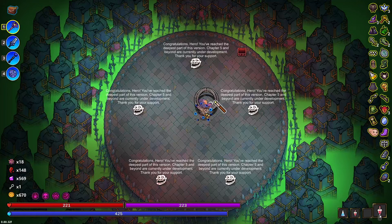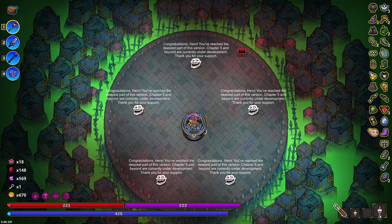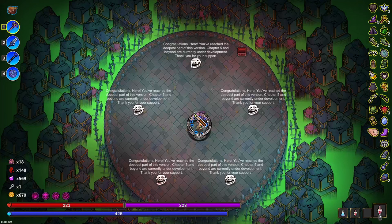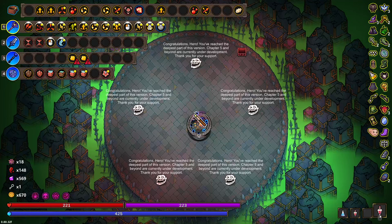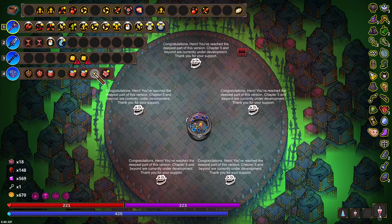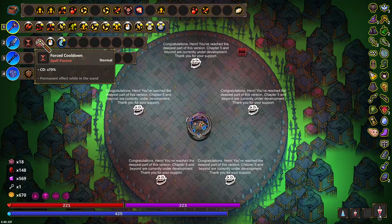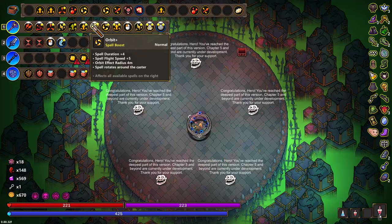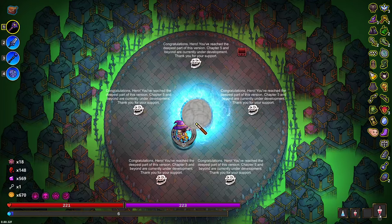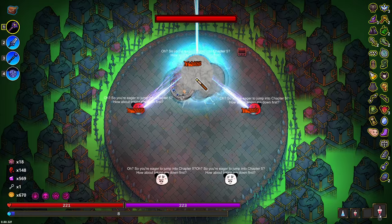Display enemy HP bars — maybe that's actually helpful for this one fight. Congratulations Hero, you've reached the deepest part of this version. Chapter 5 and beyond are currently under development — thank you for your support. Do I want more regen? I feel like I do, because we're trying to have this be an extended fight. These cooldowns could also go wild. I wonder if it's cooldown over orbit — nah, because I can already drain all the mana. Let's start waking them.